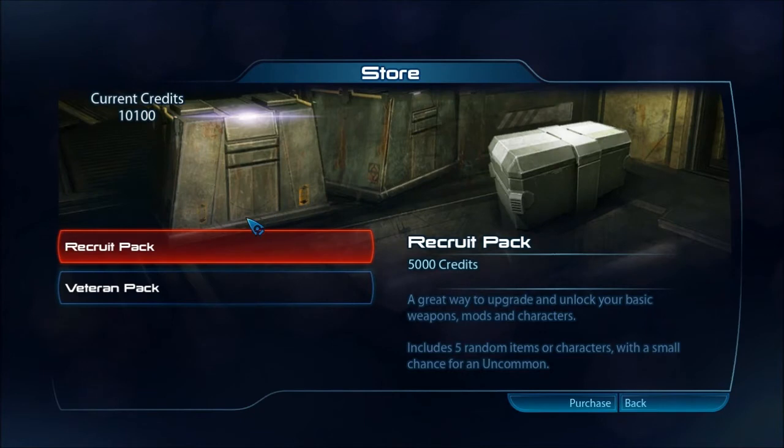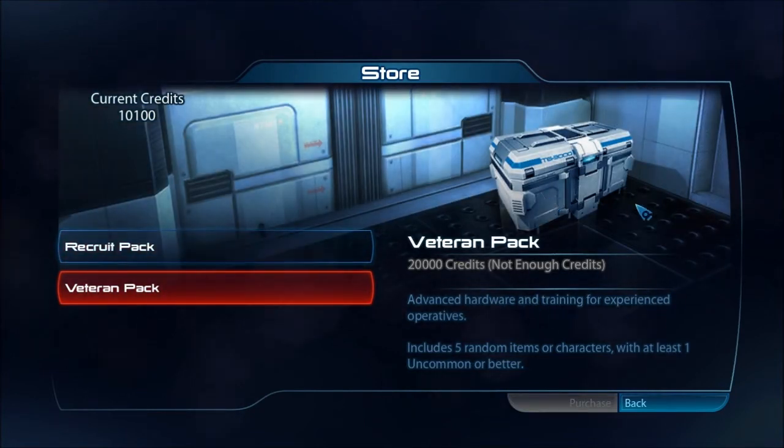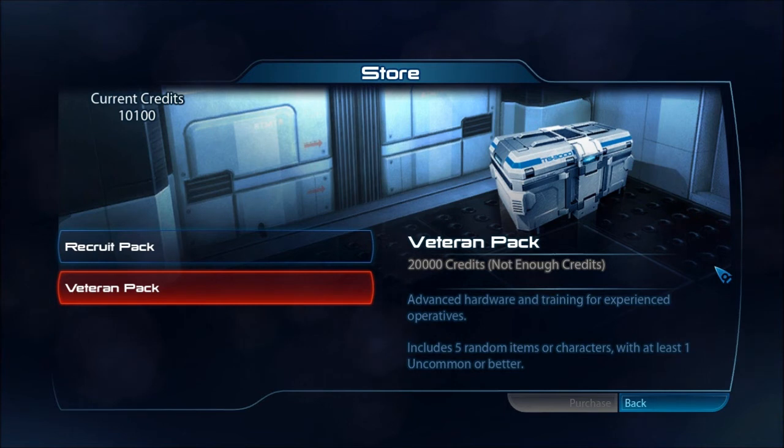And this is the store where you get them. So you have recruit packs and veteran packs, and these give you all the stuff I just talked about — better armour, better customisation, better equipment, more Medigel, stuff like that. So that's really awesome.